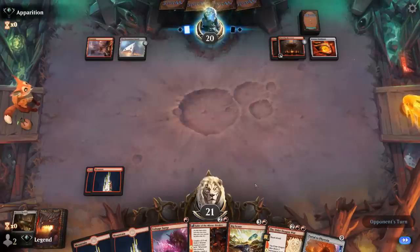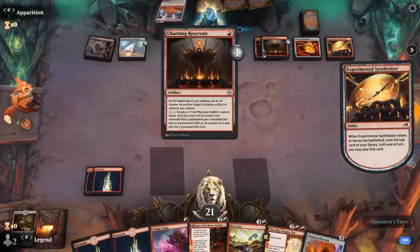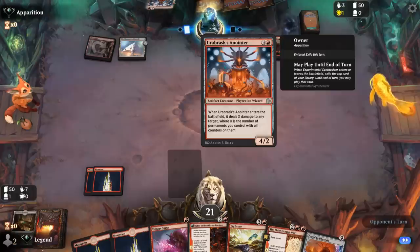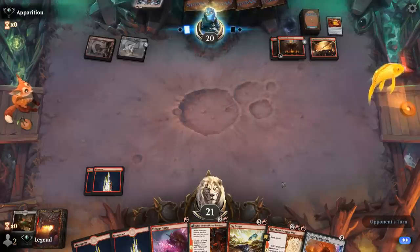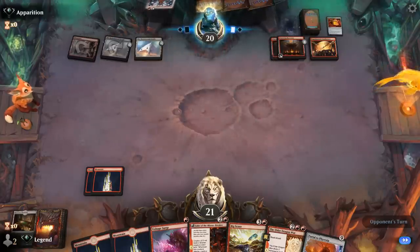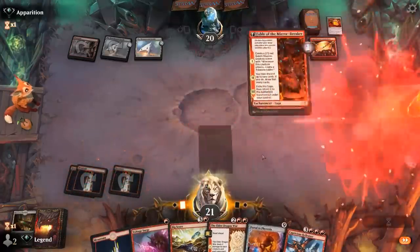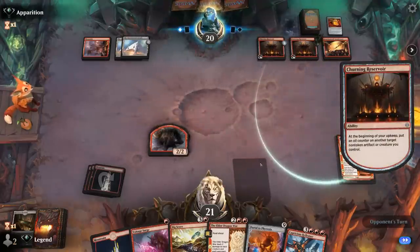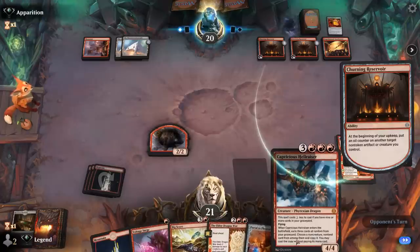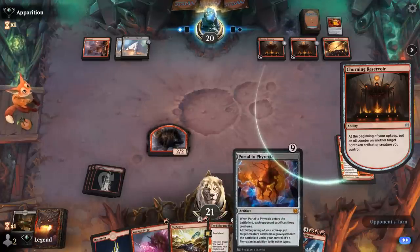Both Reservoirs get a counter, and a Synthesizer — kind of digging the cheap artifact vibe here. Opponent cycles Skull Bomb and another Monumental Facade. There's Hellraiser — perfect. Fable into either Elder Dragon War or Big Score should help us get closer to Hellraiser, especially Big Score which can let us cast a six-mana Hellraiser. Although for now there are no creatures in sight for a Portal to take out.